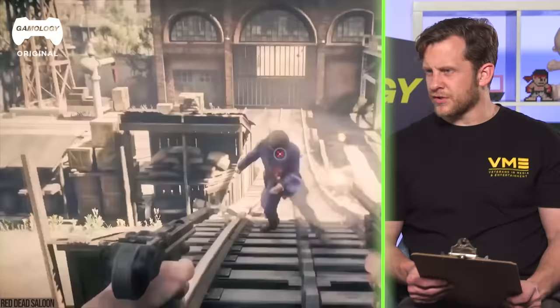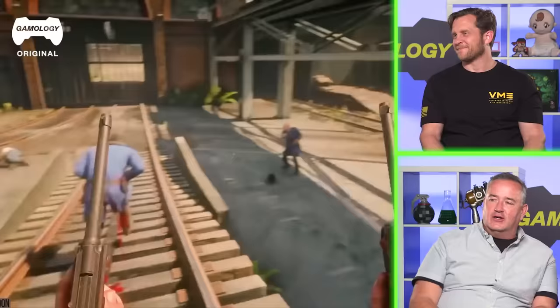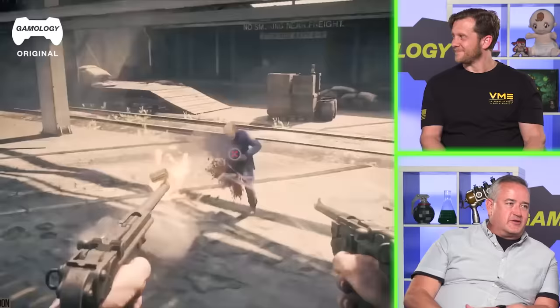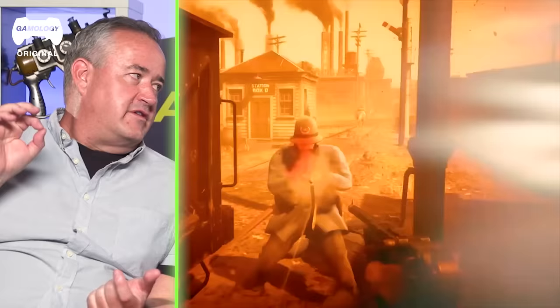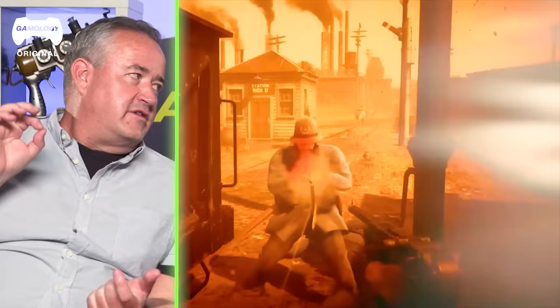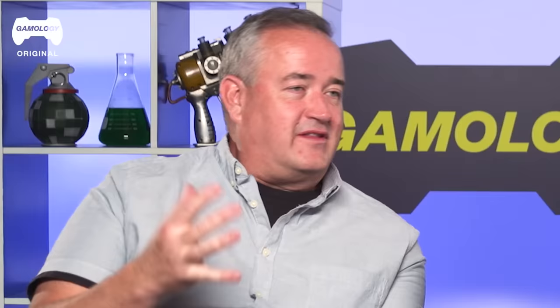Anybody can practice anything enough to do it well. You see these guys and the reaction to getting shot — is that more of a Hollywood thing or a caliber thing? Newton's third law: for every action there's an equal and opposite reaction. When you're firing your M4, the amount of force hitting the person is the exact same amount of force hitting your shoulder. The difference is how concentrated it is to penetrate. So when you see somebody fly 20 feet through the air — well, if you didn't fly 20 feet through the air firing it, then that's not realistic.